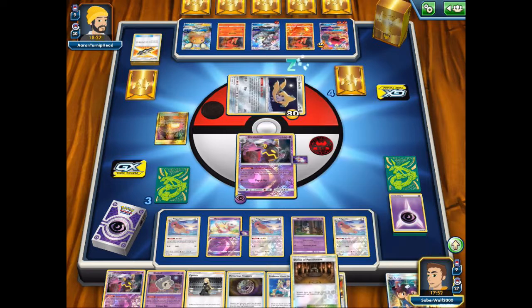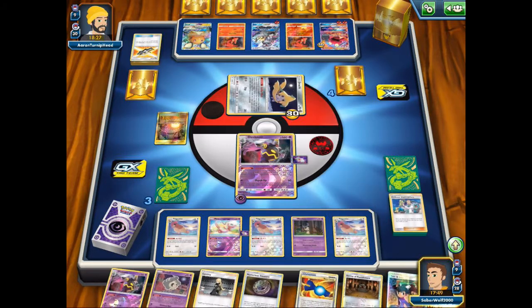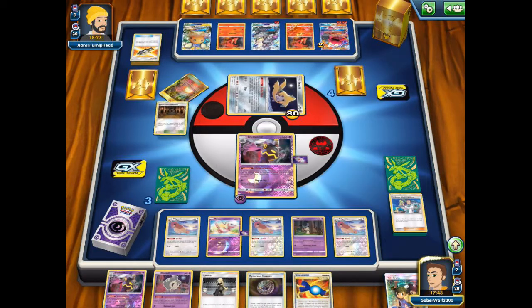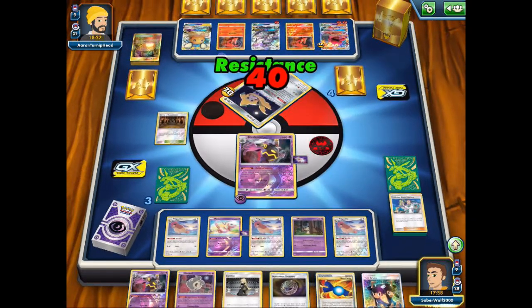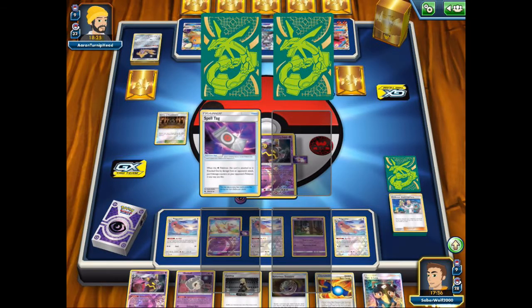Going to spread damage on all his GX Pokémon like a pro. Promote the Dusknoir, go for the heavy hitting, get the KO, keep putting the pressure up — that's what I need to do. I can get out another Dusknoir either way. He needs to get quite a few prizes still. I can easily get one out and attack with Mew, and there's the other Spell Tag.